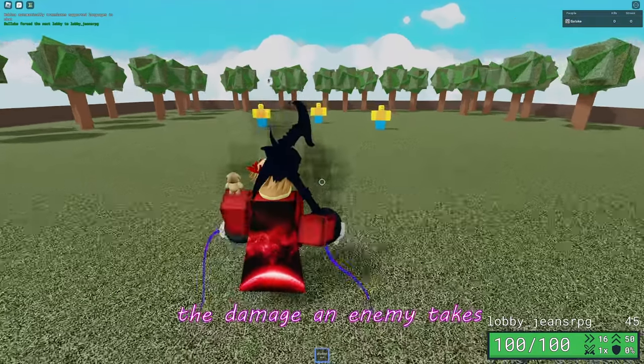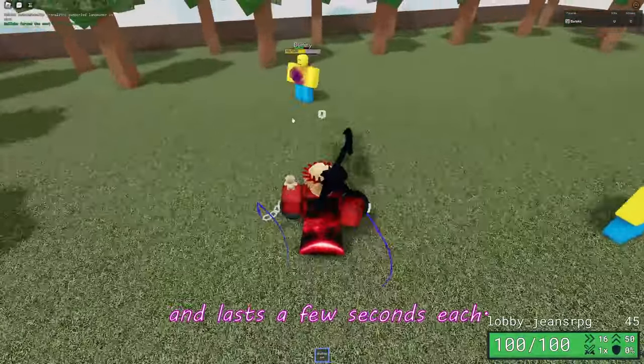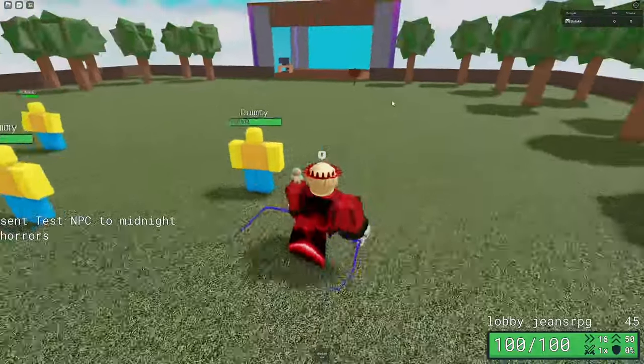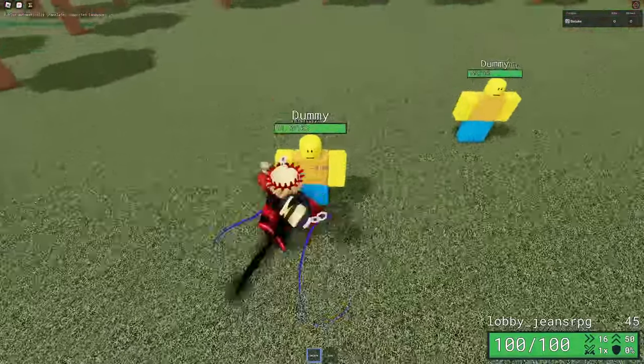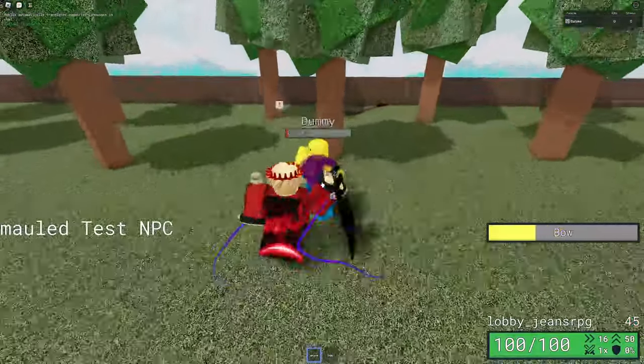Curse amplifies the damage an enemy takes from any attack. It can stack multiple times for more damage and last a few seconds each. Just keep in mind that if you see that purple R around someone, they're a lot more squishy. Also, if you have a melee that deals the curse effect like Seek Air, you can open with that attack and then follow up with a ranged weapon to do extra damage.